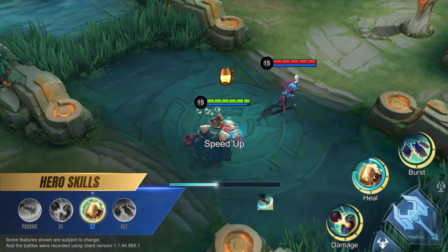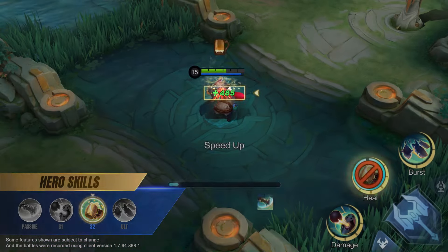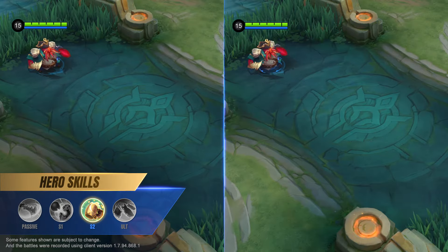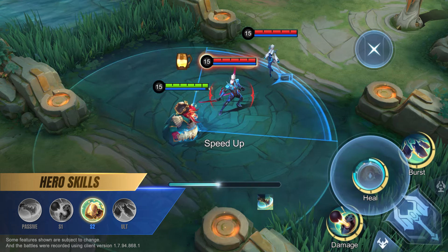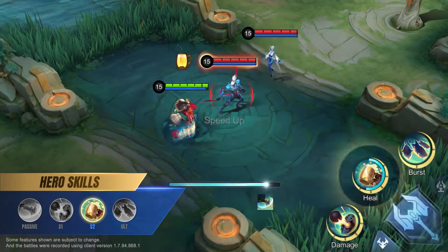Second skill: Ale. Bane chucks his Ale, recovering HP and gaining movement speed. Use the skill again to spit venom in a fan-shaped area, dealing magic damage to enemies.